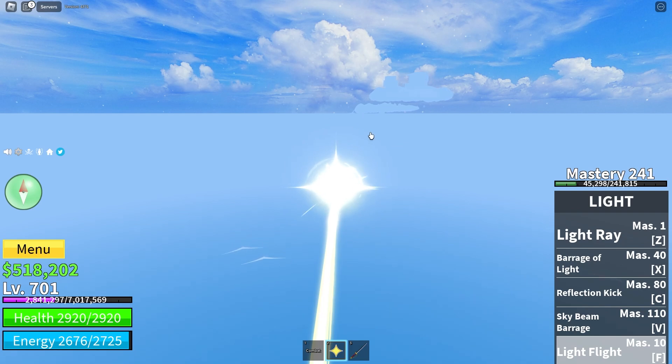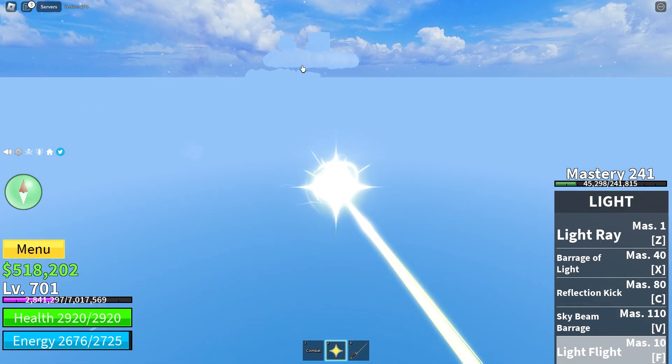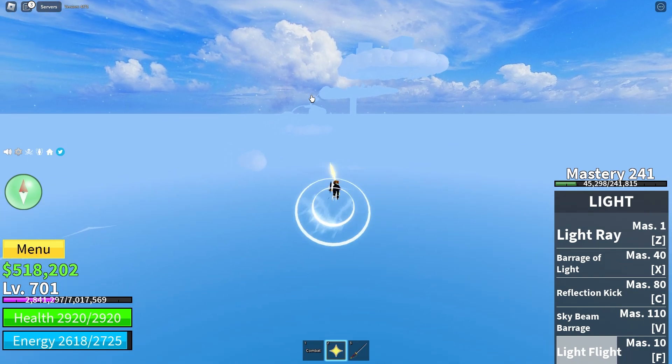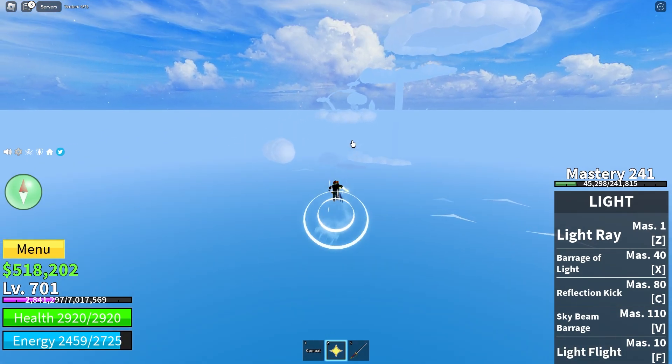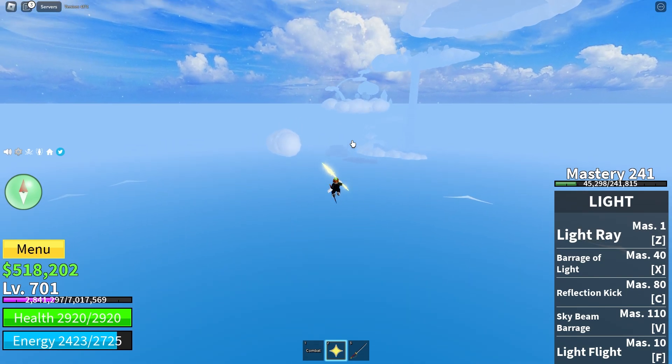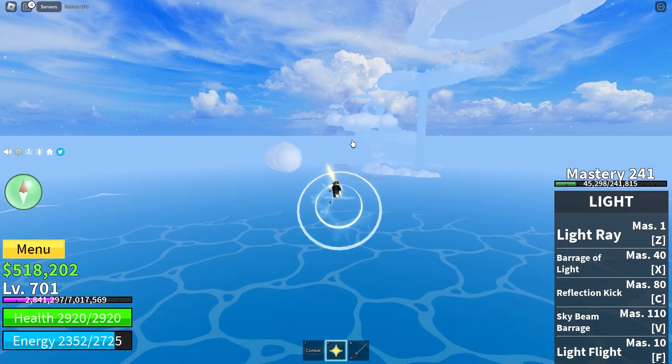We are flying right here and we are really close to the sky world, but we want to go to the bottom of it. We have to go down right there. It will help you unlock something that will really help you in combat, so remember to get it yourself.